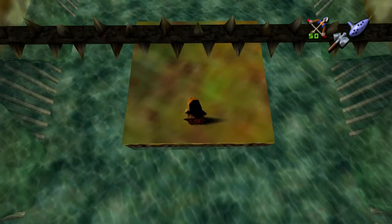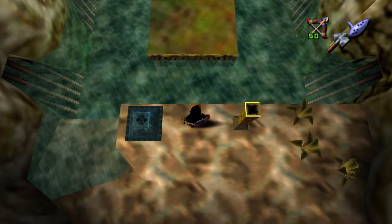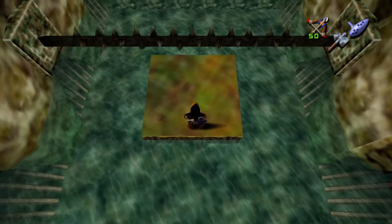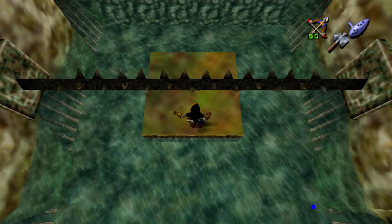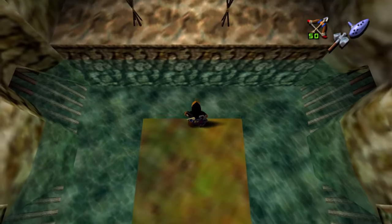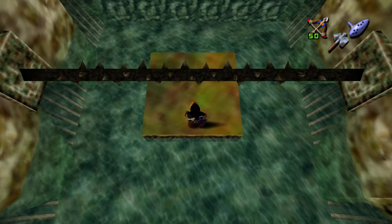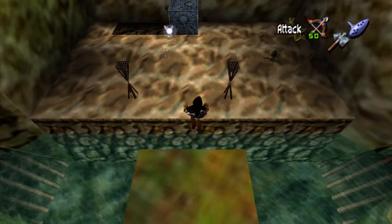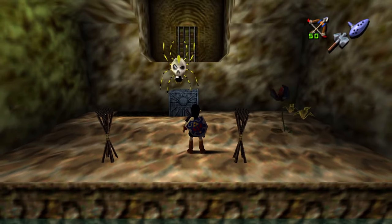It's easier as child, but still possible as adult. I position myself at the back edge of the moving platform and wait till the spike log is above the halfway point of the moving platform. Then roll forward at full speed. As adult, you'll need to hold back once you're clear of the spike log, otherwise you'll roll right off the edge of the other side and have to do it all over again.